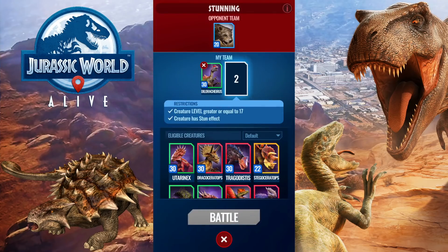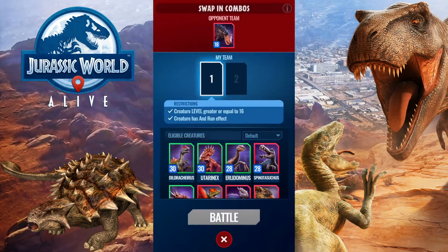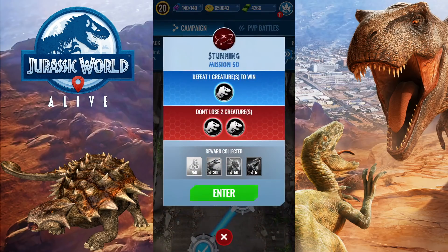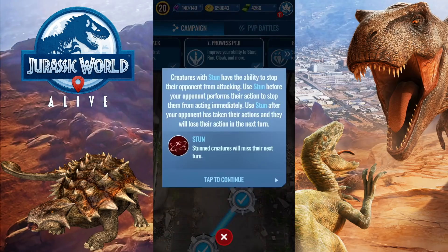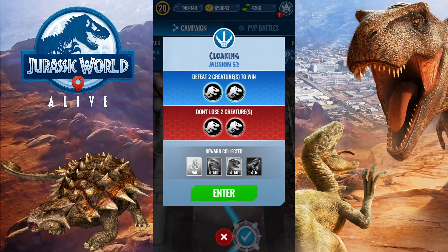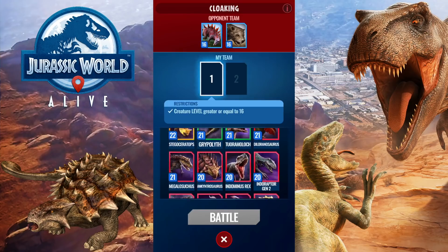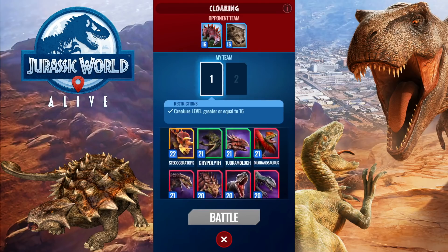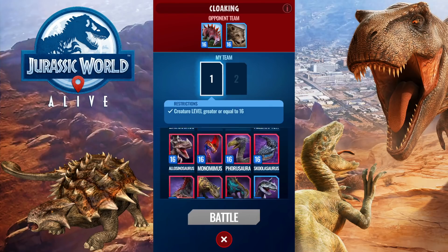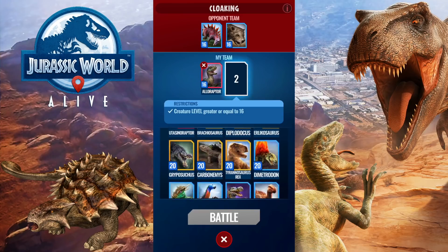Found one. Oh, Tredanglosaurus is a really good example of something that would usually kill raptors, but Alloraptor would be very, very effective against it. So this is a very good example to show how great Alloraptor is against Tredanglosaurus. We'll just throw in something else to destroy it.